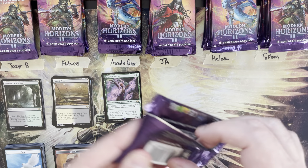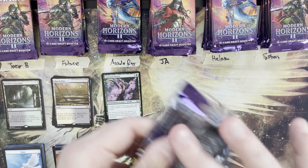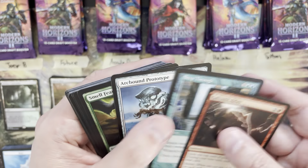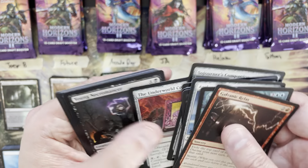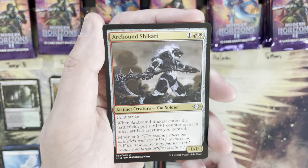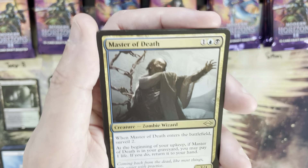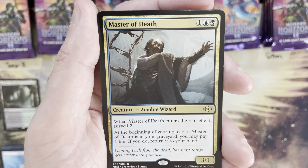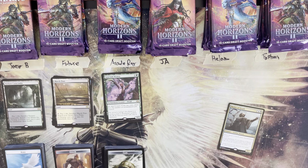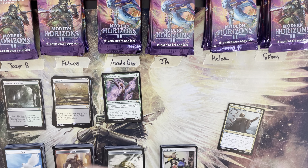Ja up for three. I'd like to see some Dauthi Void Walkers or Cradle of Growth creeping back up — that's another really solid rare. Underworld Cookbook, Young Necromancer, Arcbound Shikari, Gorilla Shaman — rare is Master of Death, a three mana value. Foil common is Bottle Golems.